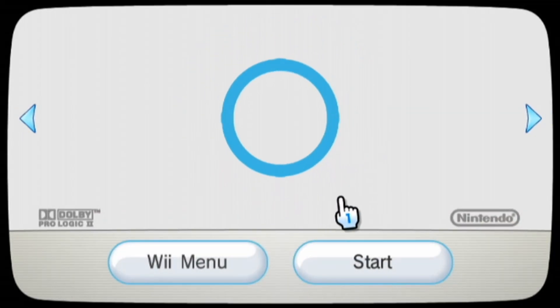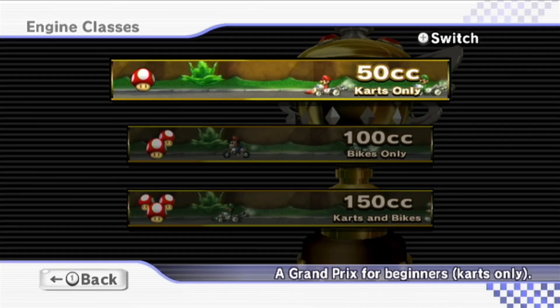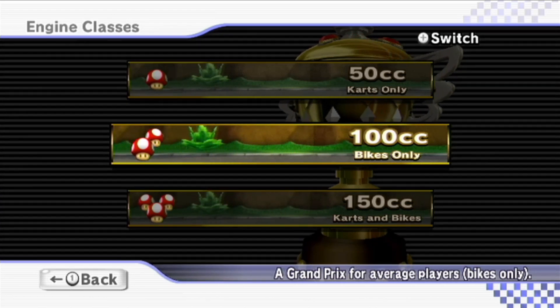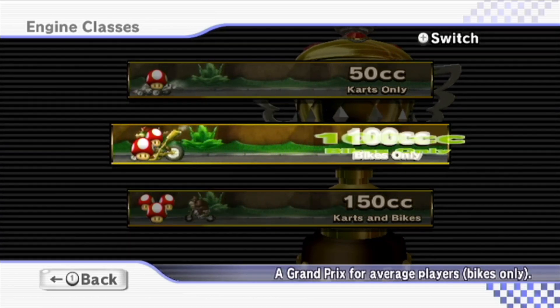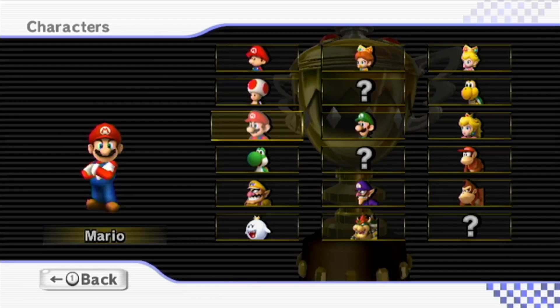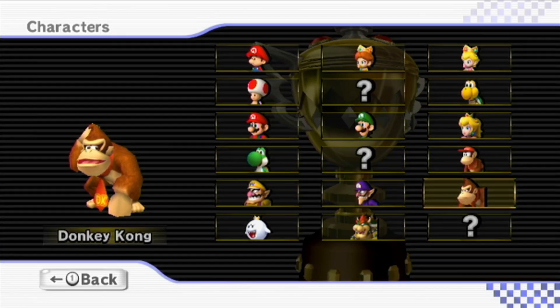Let's get back into the game. So previously we did all of 50cc, and we now have karts and bikes available for it. Now for 100cc — a Grand Prix for average players — bikes only. For 50cc we covered the lightweight and medium weight characters, so why don't we start covering some large weight characters?